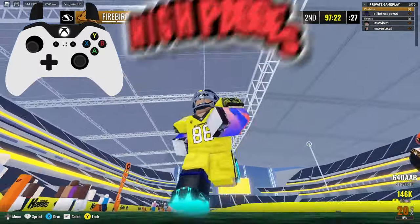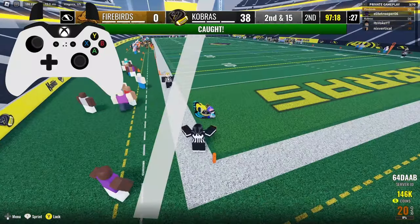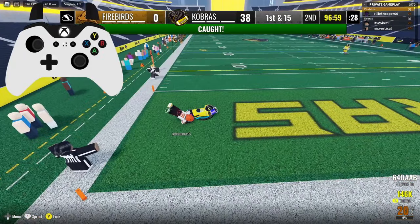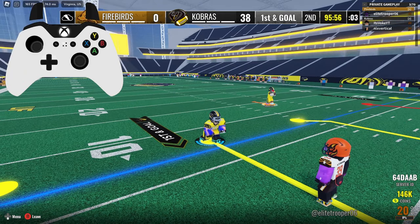If the quarterback throws it way too high, there's a thing called a reel — you reel it in and dive to catch it inbounds. In this second clip he threw it a little to the side near the out-of-bounds area, and you dive like that, but you have to make sure you're inbounds or you won't get the reception. The game may call it incomplete.